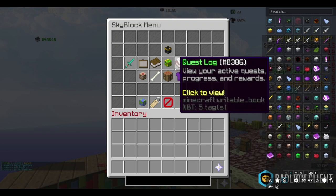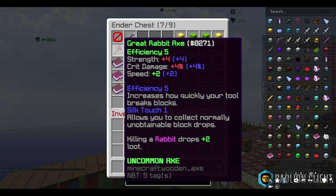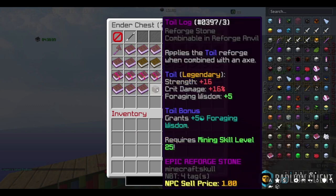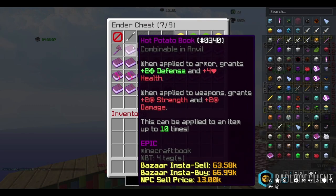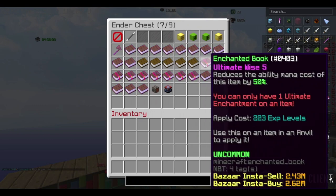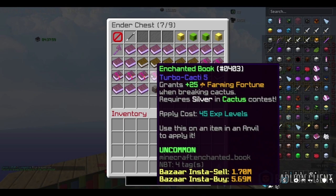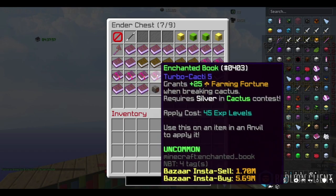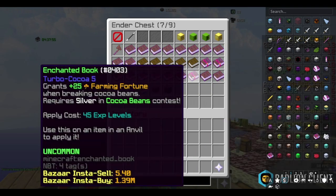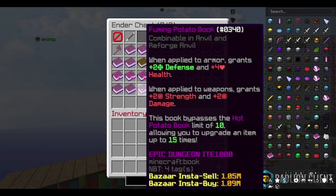In my Enerchest, I have the Rabbit Axe itself, one Recom, one Toil Log, ten Hot Potato Books, five Farming for Dummies, Ultimate Wise, Tabasco, Delicate Replenish, Cultivating, Turbo Cacti, Melon, Pumpkin, and Coco 5, as well as five Fuming Potato Books.